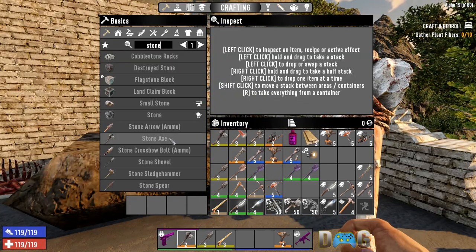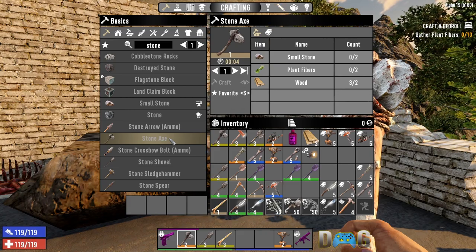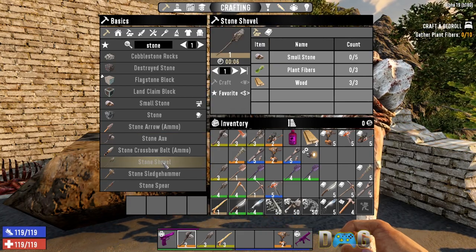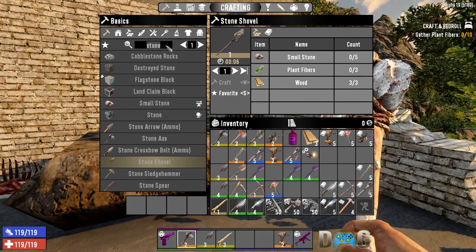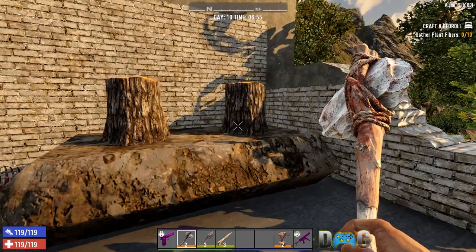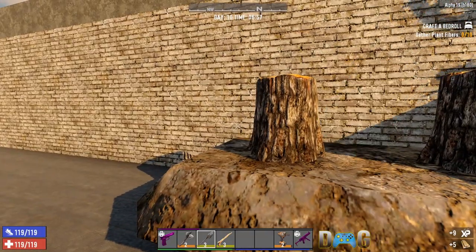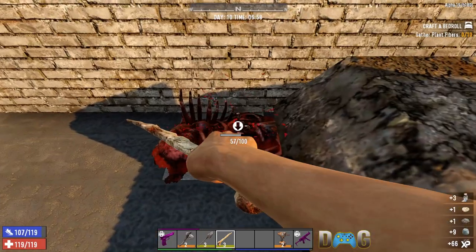I'm not going to delve too deep into the primitive tools because they're really basic. To start we have the stone axe, which is two stone, two plant fibers, and two wood. Then we have the stone shovel, which is five stone, three plant fibers, and three wood. Finally we have the bone knife, which is just five bones. The axe is used to collect wood from trees and buildings, the shovel is used to collect dirt, and the bone knife is used to collect animal resources.